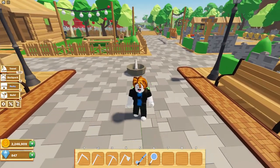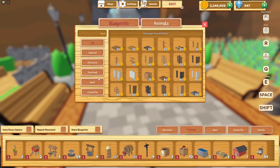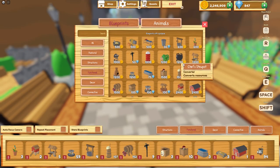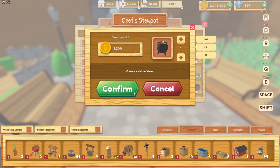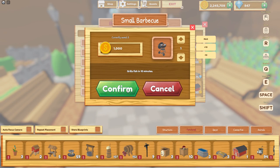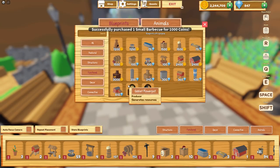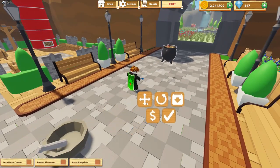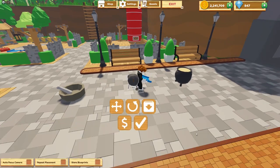Let's go back into build mode. What else can we buy? There's a chef stew pot for 1,200 coins — let's buy that. A small barbecue — let's buy that too. And then there's a baker's oven — we'll buy that as well. Let's place all of these down.